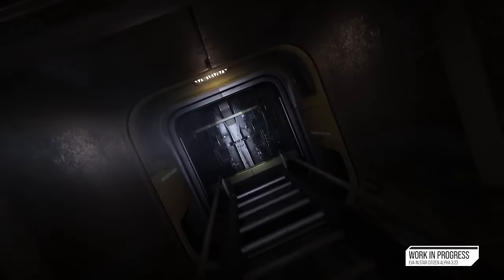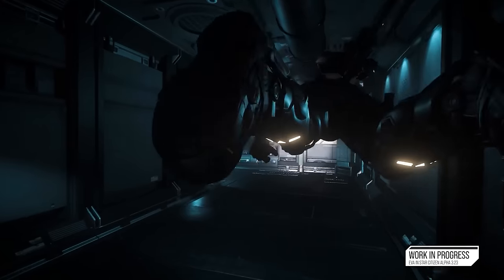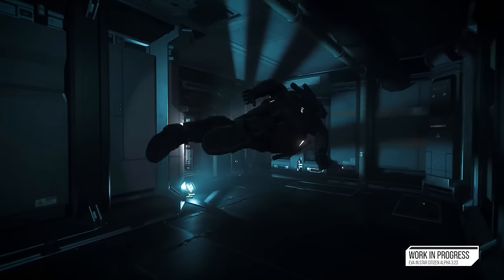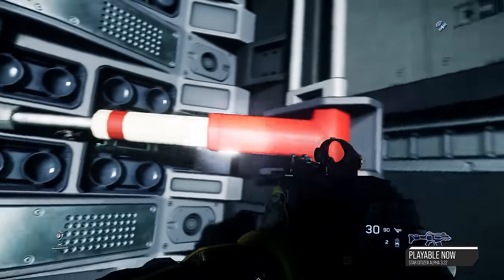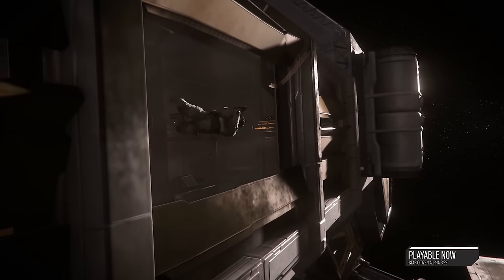And then we have EVA Tier 2, which will make 0G traversal better than ever before — and let me tell you, it is so smooth. You'll be impressed with how much better it feels, and you can finally float through space without tumbling around because you accidentally bumped into a desk. The animations when entering and exiting 0G are easily one of the best parts of the whole thing.